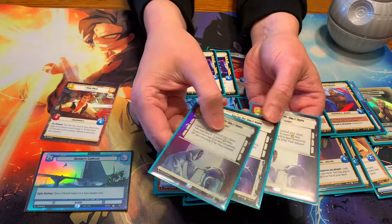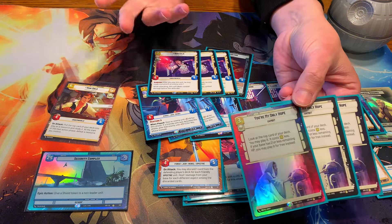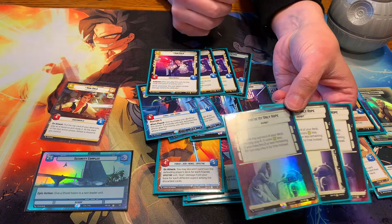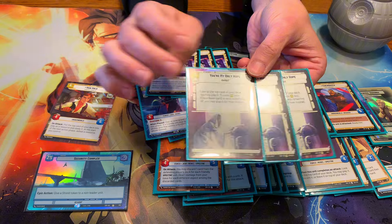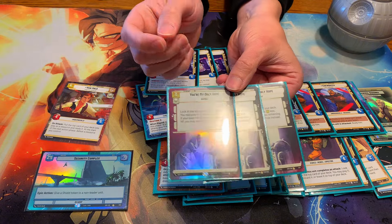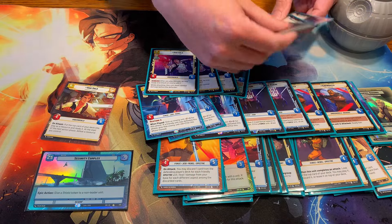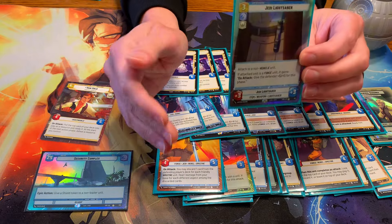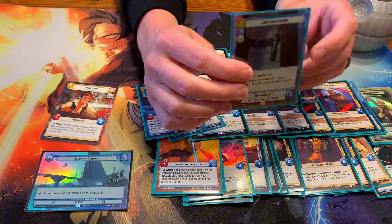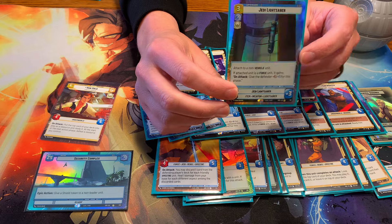Next up, we have You Are My Only Hope. Once you get to 5 resources, you can play anything in your deck aside from Redemption. If there's a 7 on top, this card is really good because you can set it up with Ezra Bridger — you can leave a card on top of your deck and then know exactly what's there. This card and Ezra is really nice. I also play a 1-of Jedi Lightsaber. This isn't a card you want to see 3 of in your hand, but seeing 1 is nice because you do run Force units — Yoda, Ezra, and Kanan. It helps push for extra damage, and the minus 2, minus 2 ability is really nice.